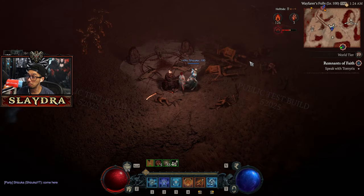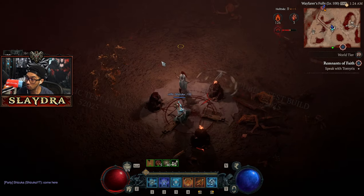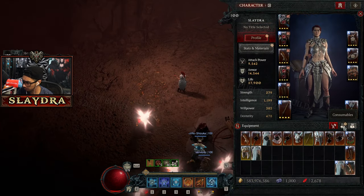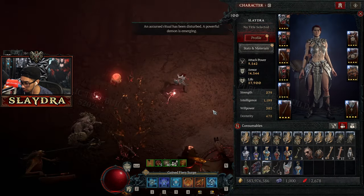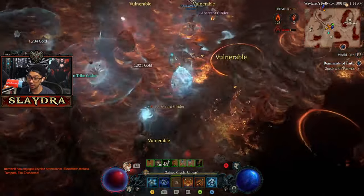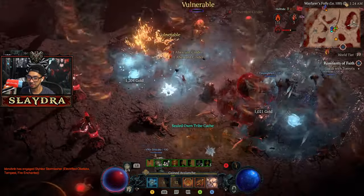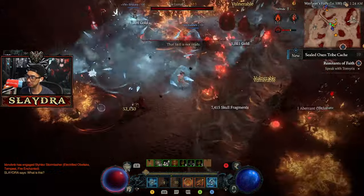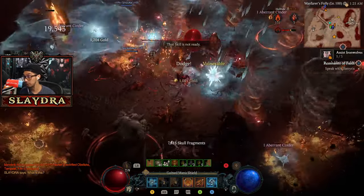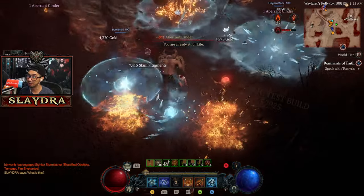Let's do it guys, this is the brand new Blood Maiden. What it requires you to use is called the Baneful Hearts. Let me see if we can show off those hearts — I don't think they go in our inventory. Someone else already put it in and that is the Barbarian with tornadoes coming out from the double swing. I haven't actually fought this boss — this is going to be my first time checking it out, so let's see if this boss is hard.